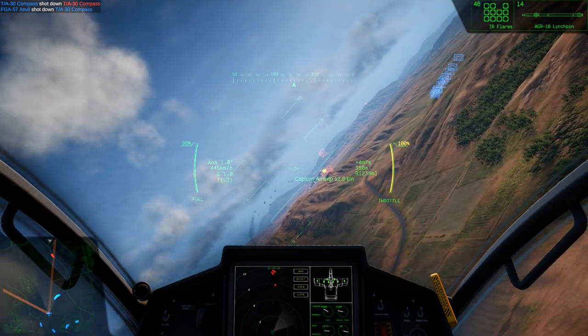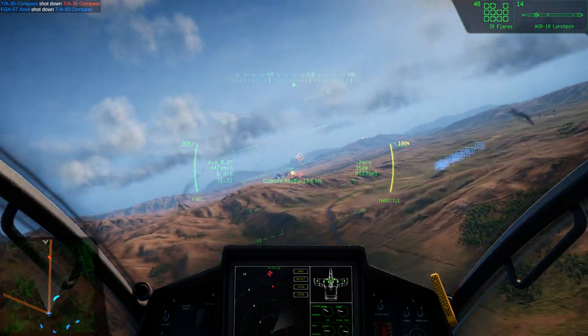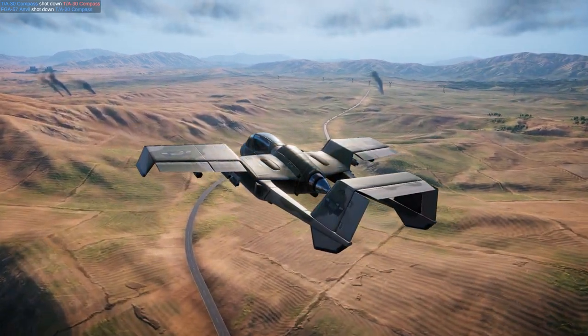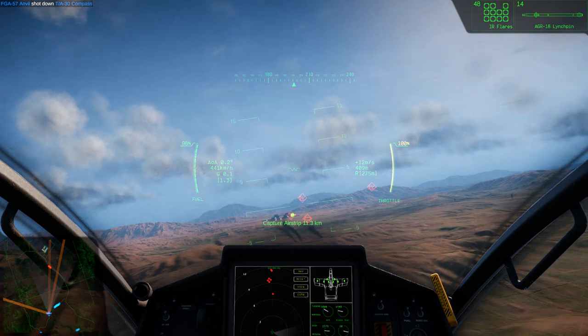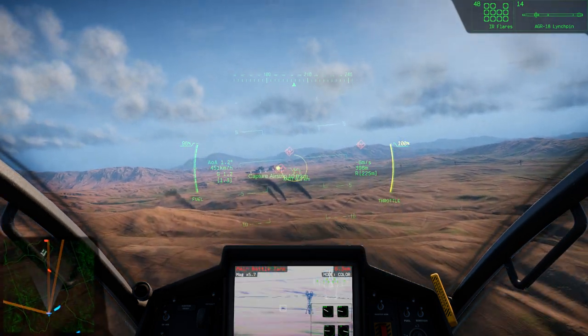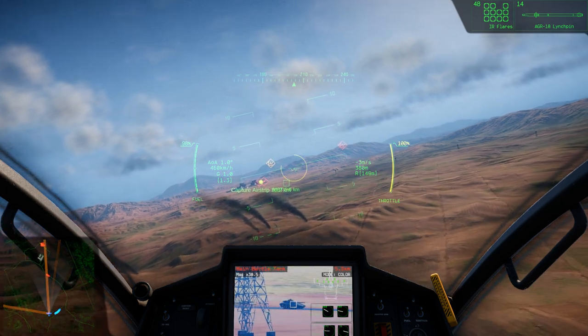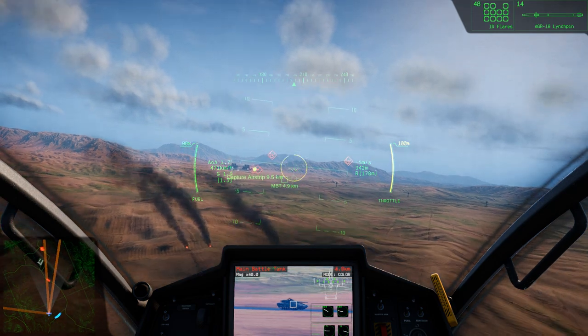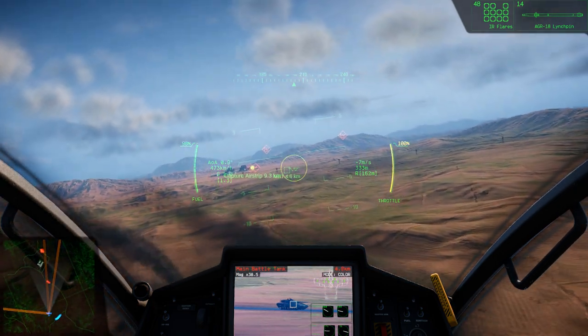We are now going to switch to ground positions — ground targets. Our convoy heading south needs to be defended. They need a chance to head for that airstrip up ahead. AG-18 Lynchpin. I'm unfamiliar with this type of missile, so I am hoping that it's effective.